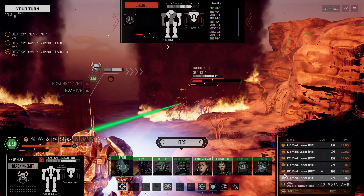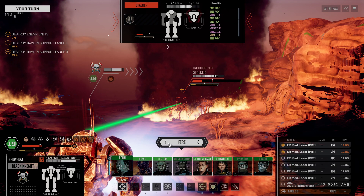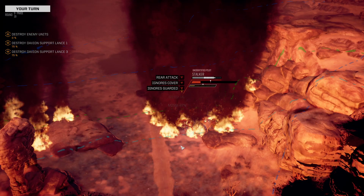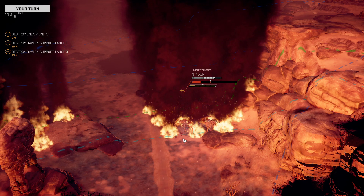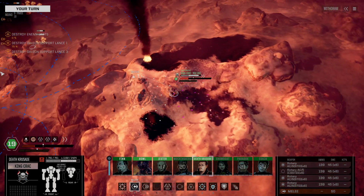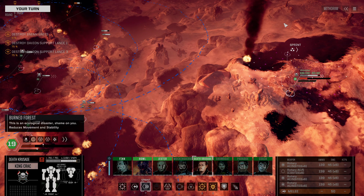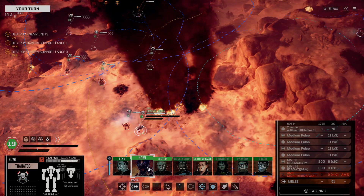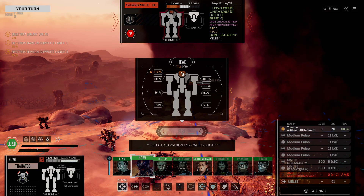I'm going to shoot the Stalker in the back and start shutting off AMSs. That'll do it. Death Crusade, King Krak — I'm not willing to use King Krak to try and take his head off. Howl, give me a thumper, explosive, indirect. Not quite what I was looking for.